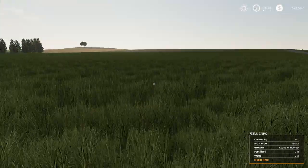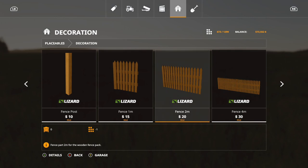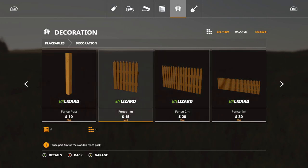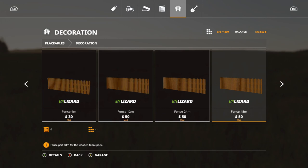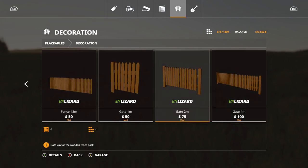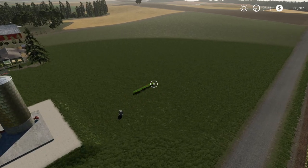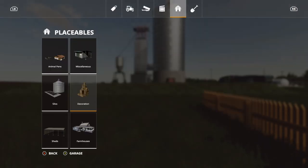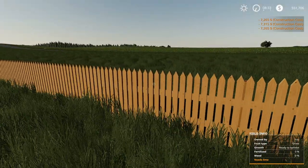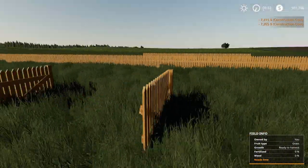The next and last new mod for today is a Fence Pack, found under decorations. We got fence post, fence 1M, fence 2M, fence 4M, fence 12M, fence 24M, fence 48M, and gates. These all look like one slot each. Let's place down a few of these — wow, that's a big one. Really nice detail on these. The gate opens too — really nice gate.